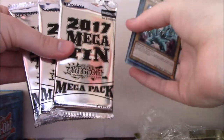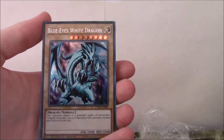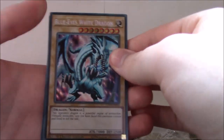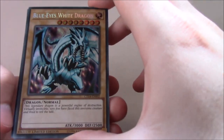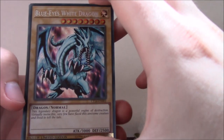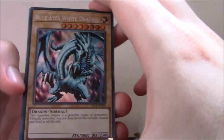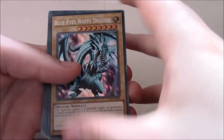So obviously we get our promo cards and then our three Mega Packs. Very quickly the promo cards — we get Secret Rare Blue Eyes White Dragon, of course. Not the art I would have chosen; I personally probably would have gone for the one with Blue Eyes with the earth in the background. That was a pretty cool one that came recently.